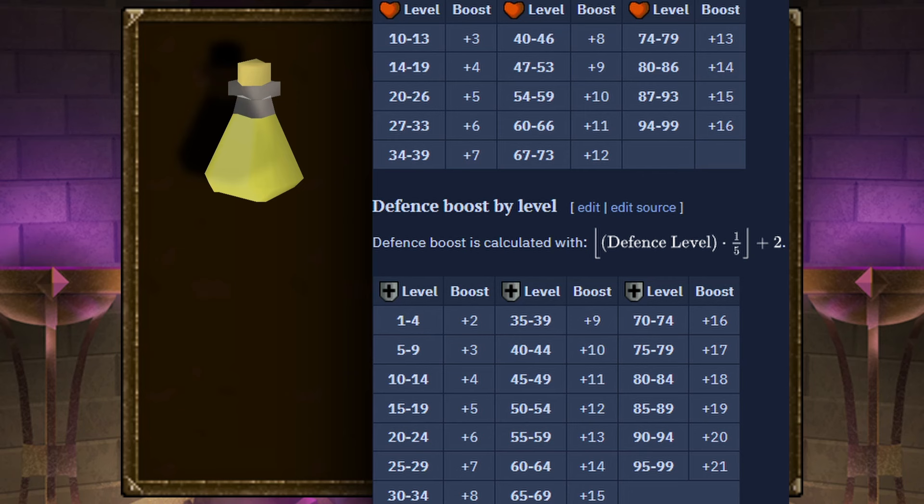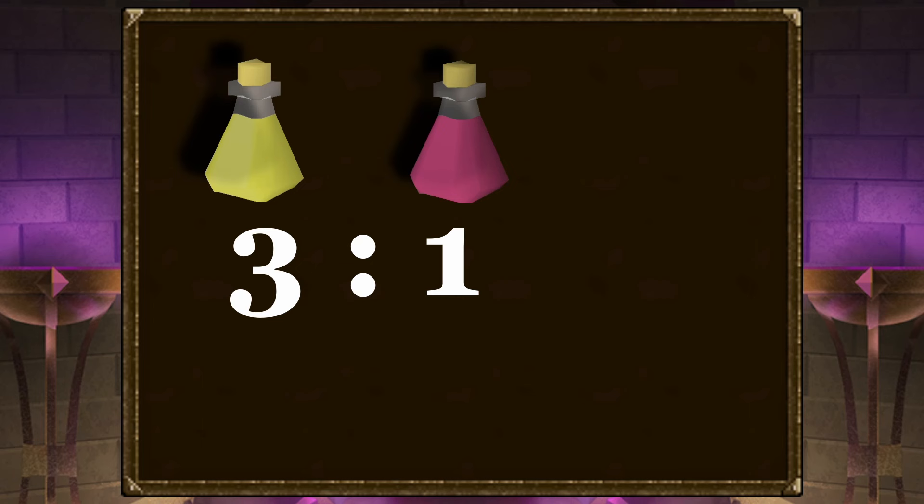Because the brews lower your offensive stats, it's most effective to use them alongside super restores at a rate of 3 brew sips to each sip of restore. This will keep your defense boosted, as well as restore your health, prayer points, and offensive stats. Brews can heal and over-heal for 3 to 16, depending on your hit points level.